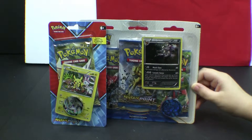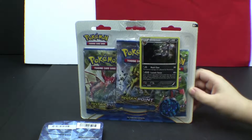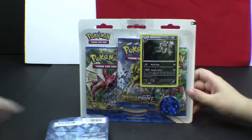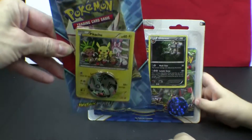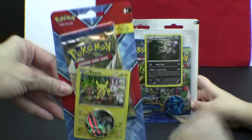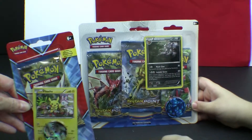Hi guys, welcome back to Kids Toys! Today we're opening up a World Pokemon Trading Card. It was really hard to lift those off there. And then we're opening a cute little Pikachu with one pack. One pack here and a little token.